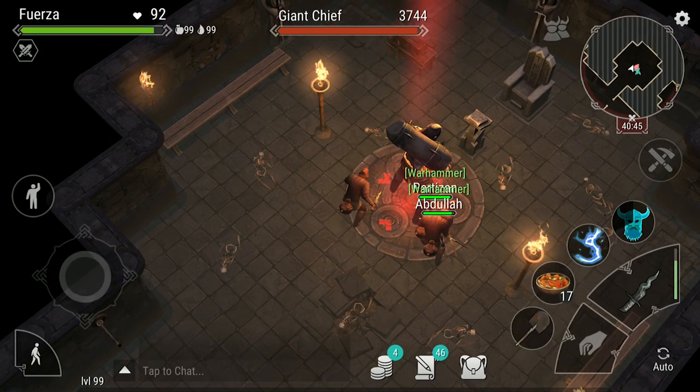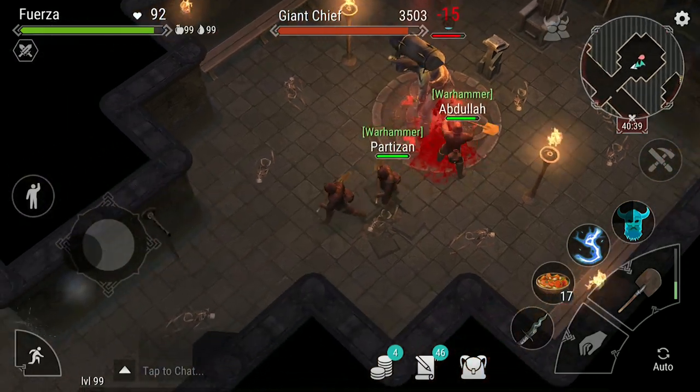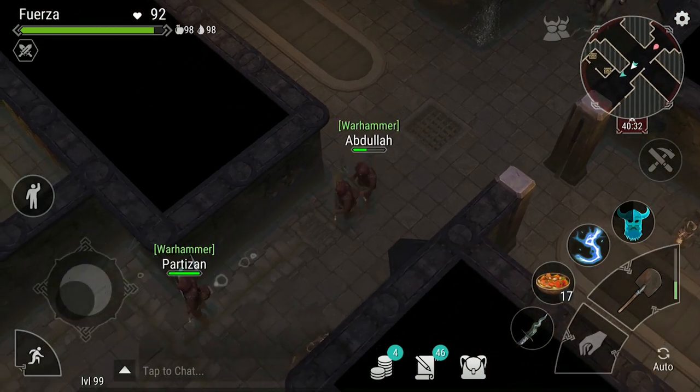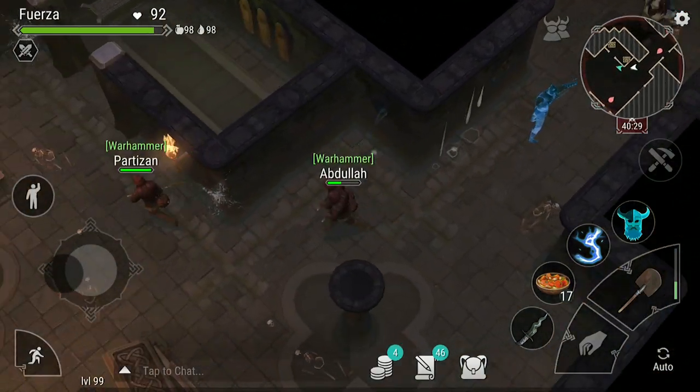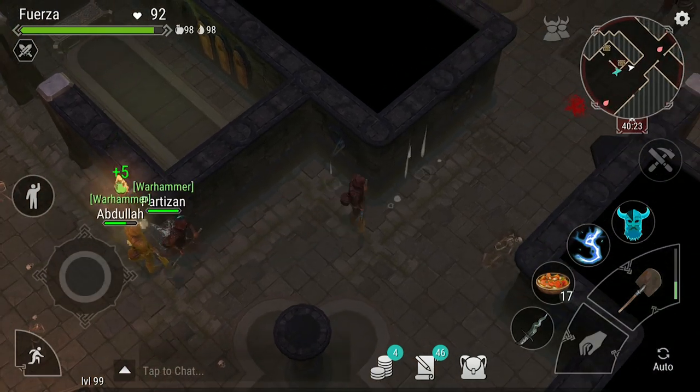Meanwhile, coordinate it so that another teammate can use Burst of Lightning to stun the boss. When the stun is about to wear off, run away and use a Spirit Bowman to reset the boss again. If the devs ever make the Spirit Bowman trick not possible, then you can also reset the boss by leaving the area.